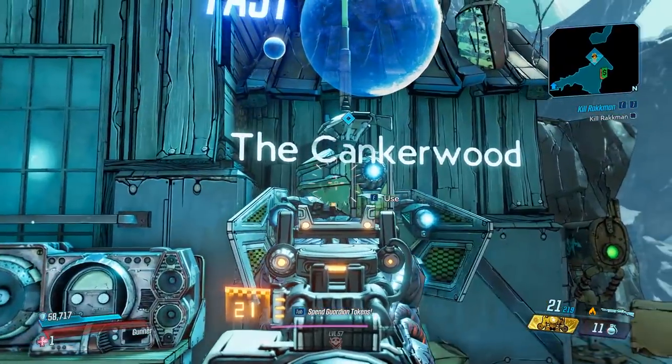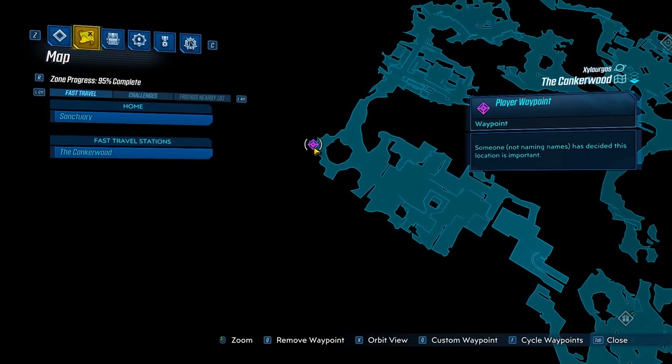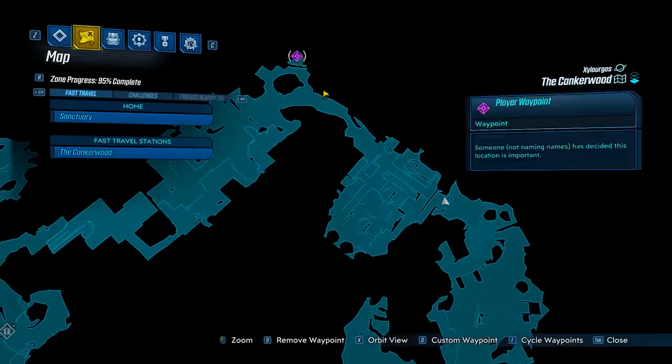What you want to do is head over to Cankerwood, and we're going to head all the way to the other side of the map. It is quite the run, so be prepared for that. But we're going to be heading right over here. On your way over, be sure to hit this save right here, so that when you save quit, you're going to spawn right there, and it's going to make it a much shorter walk over to the enemy.